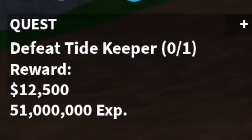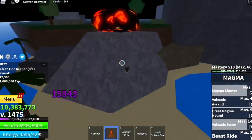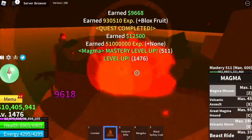Next island: the Forgotten Island. Final mob here is the Tide Keeper. Only 25 levels left before we reach the 3rd Sea. My tip: just stay on this rock and he will not summon his CDs. Check the damage. Again, plus 25 levels and we are heading to the 3rd Sea.